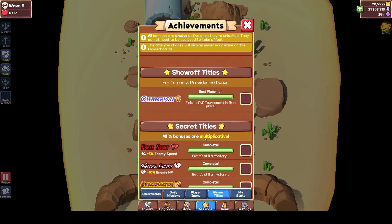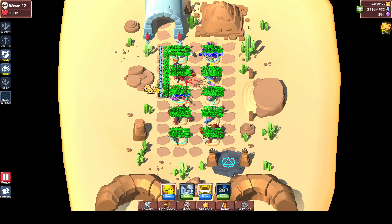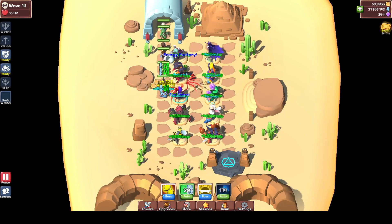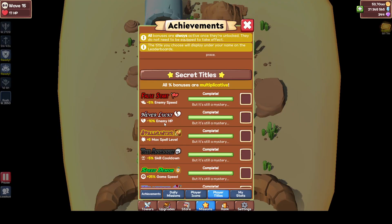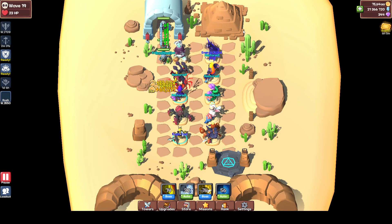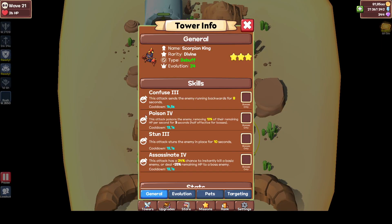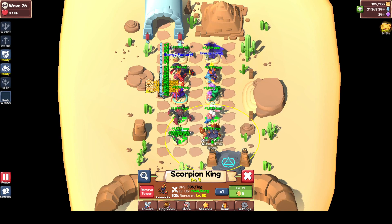Up next is Never Lucky. Never Lucky triggers when you fail a wave with one enemy left which has below 10% HP. I shouldn't have prestiged because now it's really hard to explain. Basically what you want to do is go to one of your highest waves possible, then put a full loadout with all debuff towers.